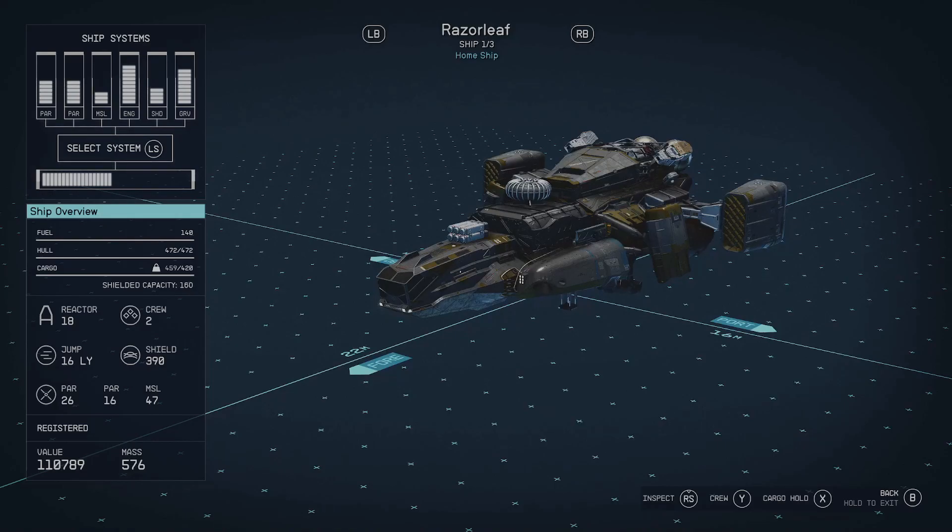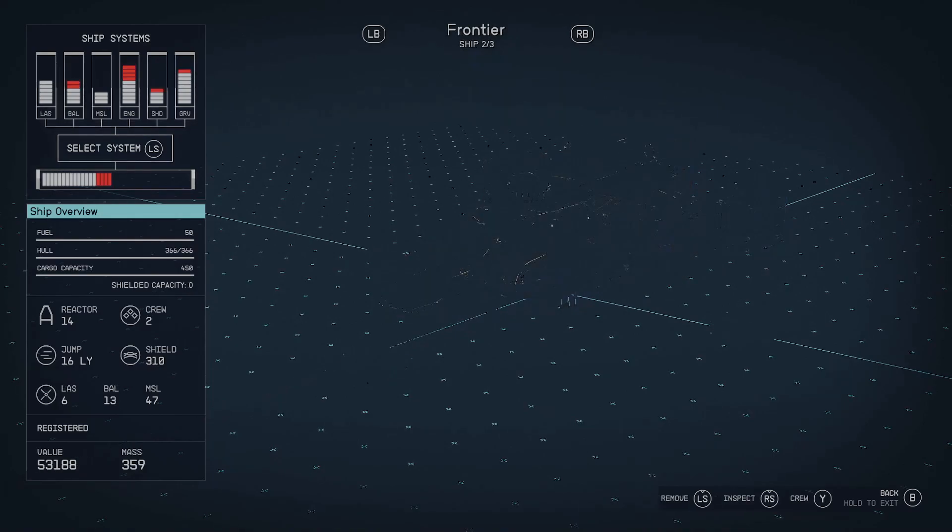On the Razor Leaf from the Mantis questline, you have 160 shielded capacity. If you go back to the Frontier, you have zero. Unless you've changed anything about the Frontier, it doesn't have any shielded cargo.